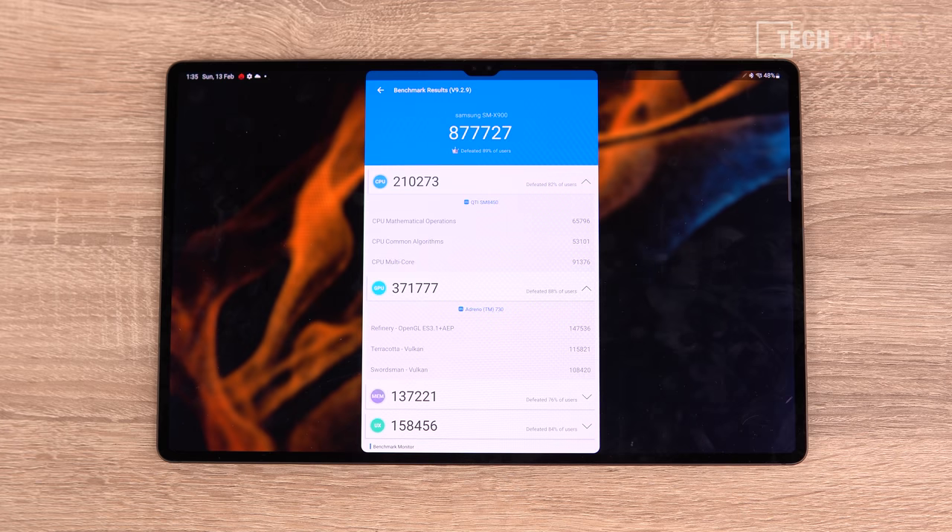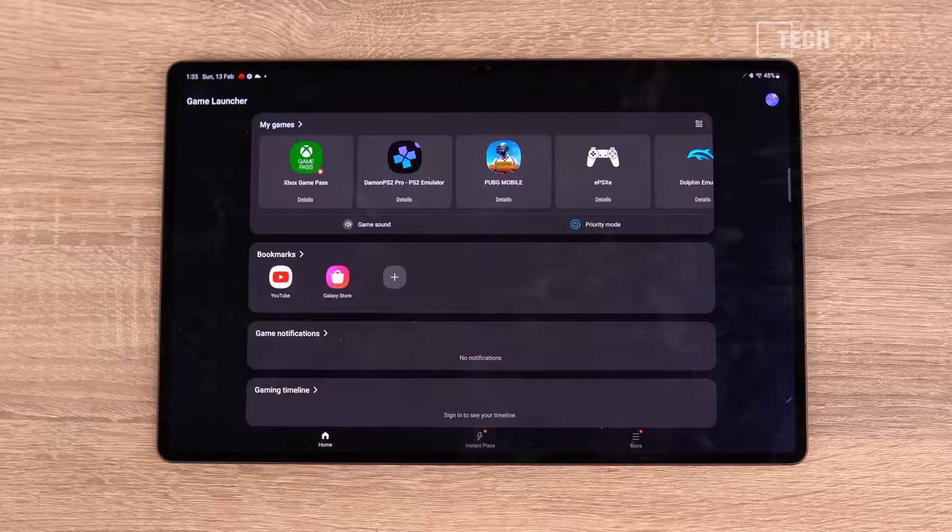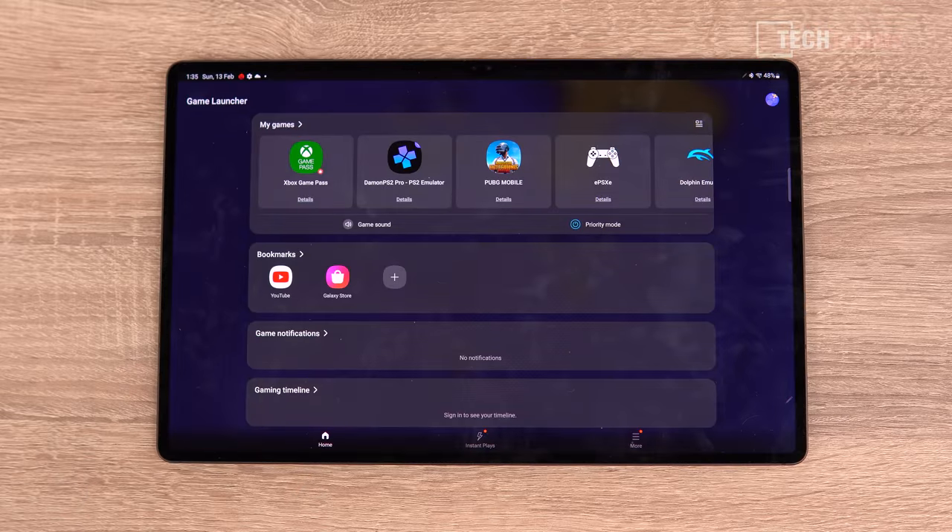The Antutu score could be higher — I've seen a Snapdragon 888 get almost very similar scores in a phone, but other phones with this chipset can achieve over a million points. So it could perform much better, which is a little disappointing. I'm going to launch everything from the Game Launcher in priority mode to get maximum performance.